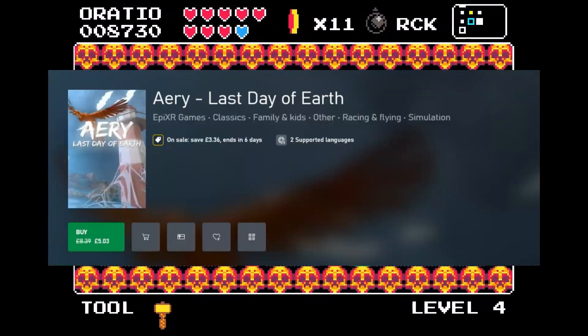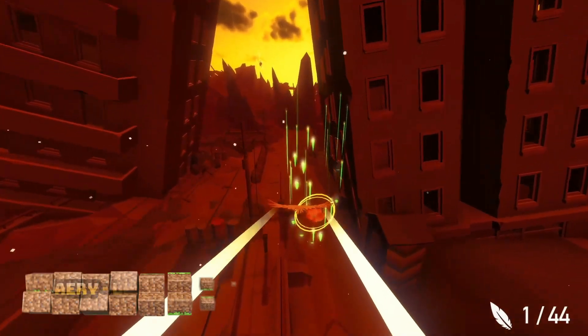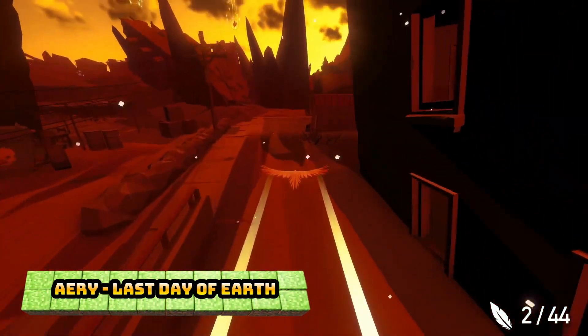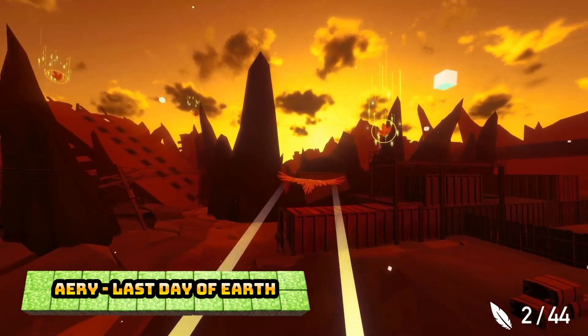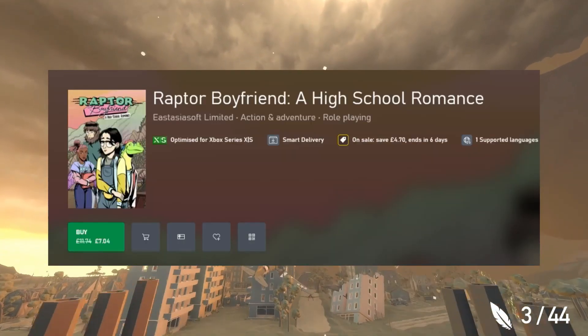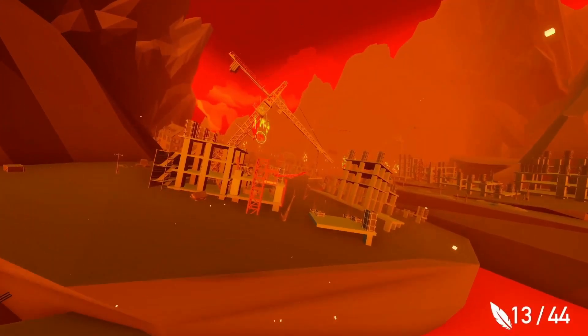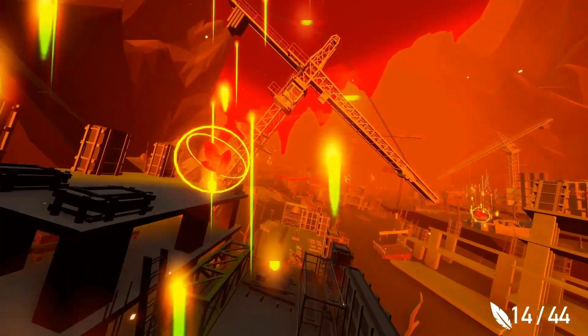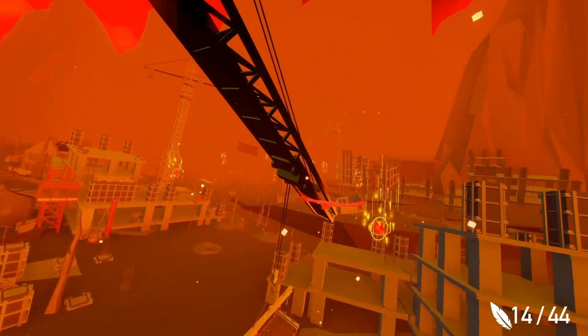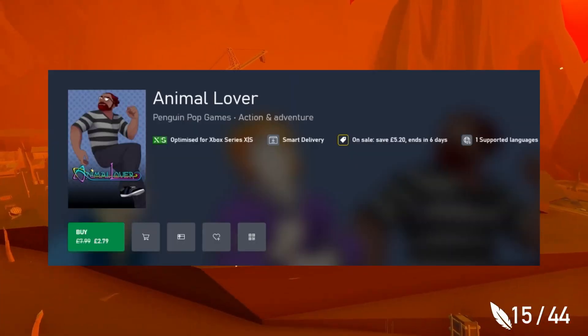Airy: Last Day of Earth is rated 2.25, 40% off at £5.03, and is a relaxing flight-style game. Raptor Boyfriend: A High School Romance is another visual novel — 40% off at £7.04, rated 2.25 — and sees you experience satirical 90s teenage dramas.